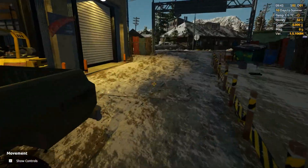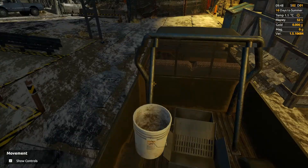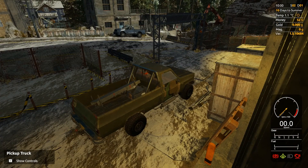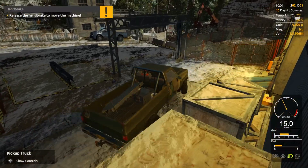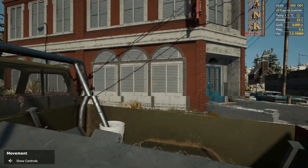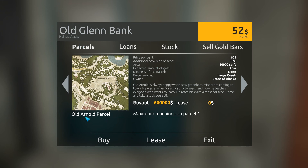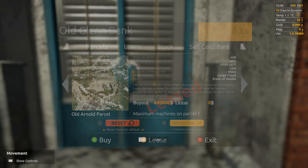So we are left with 52 bucks. We are going to load all of these things. Okay, things loaded, we're ready to move. But before we go we need to go to the bank again - I forgot something. Before we leave, we need to actually lease or buy land where we are going to dig. Otherwise you will not be able to access this land. So the first parcel in the game, Old Arnold parcel, as you can see it is free to be leased, so I can just get it for no money, zero cost.